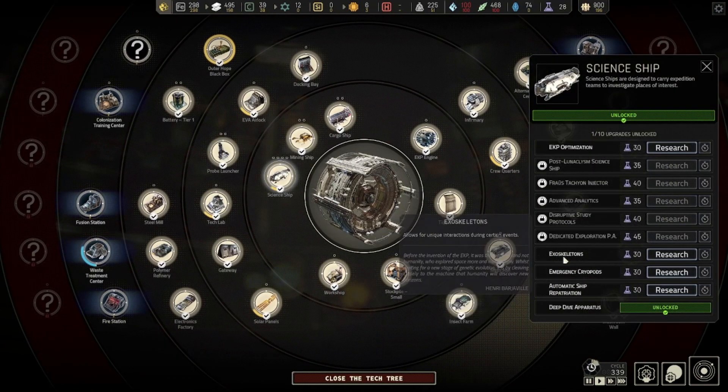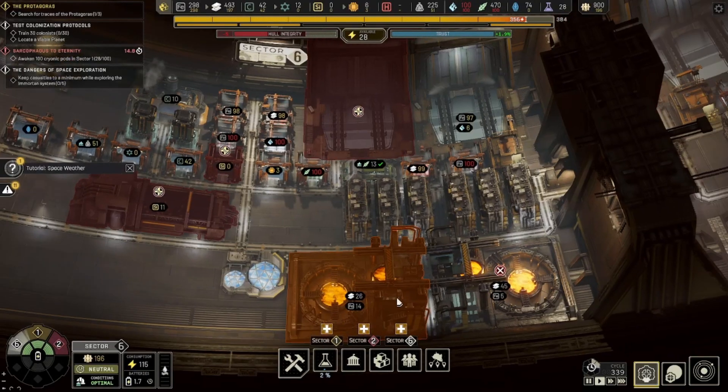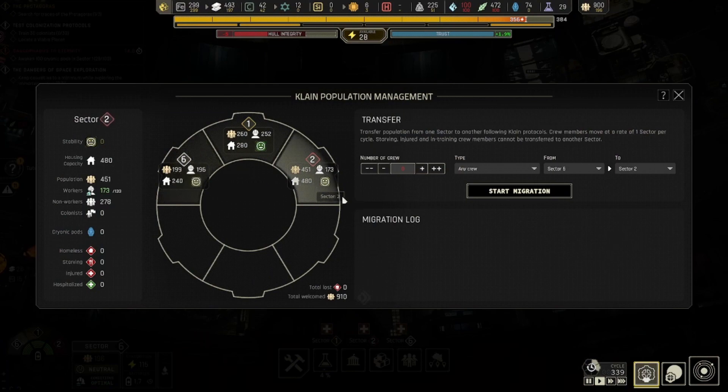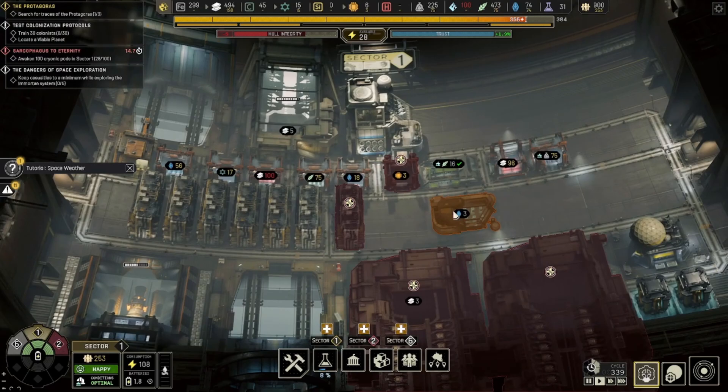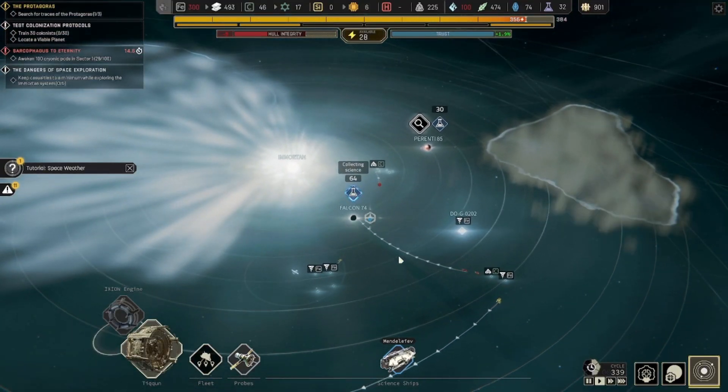For our science ship, we've got the emergency cryopods tech. I'll get it now — I don't have anything else I really need to get right now. Housing is doing okay. We'll get back once we're on to our next quest, after we've scooped up all the science.